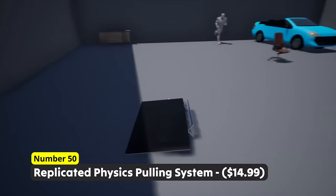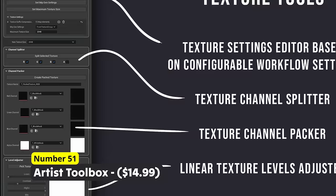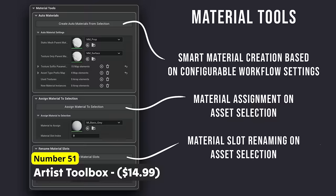Improve your Unreal Engine workflow using Number 51: Artist Toolbox. This collection of different systems is here to assist Unreal Engine users with plenty of handy tools. It contains tools for materials, textures, levels, assets and plenty more.